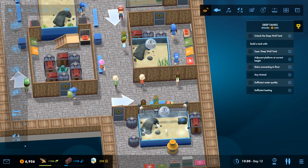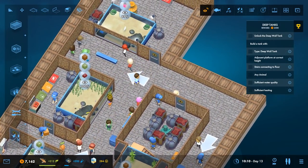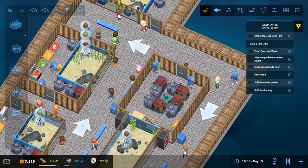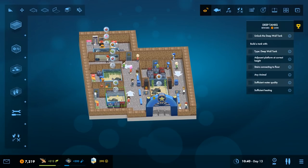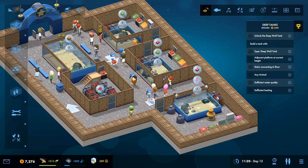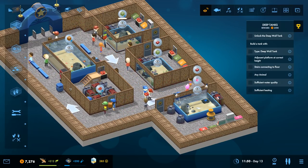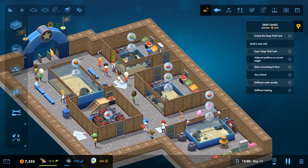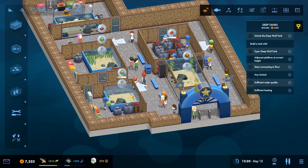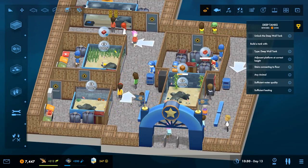It's getting pretty deep into the nitty-gritty now, which is exciting. I'm still trying to unlock the deep wall tank but I think I'll leave it there for today. Let me know what you think of Mega Aquarium - there's loads of room for improvement but I think I've done an alright job. Don't forget to like this video and subscribe to Rock Paper Shotgun for more let's plays. Thank you for watching!